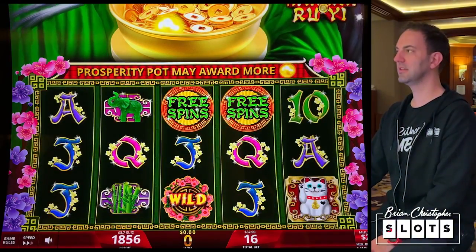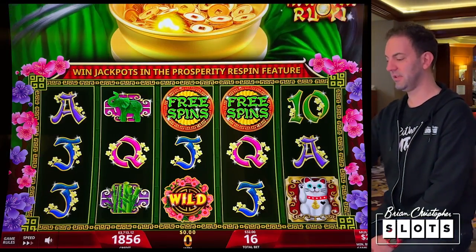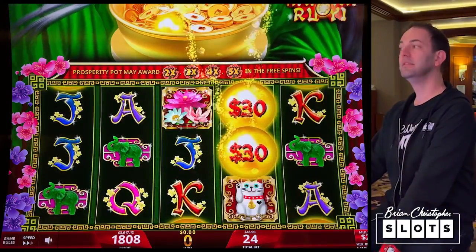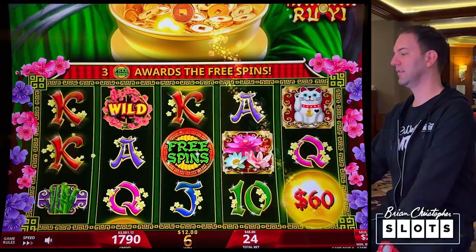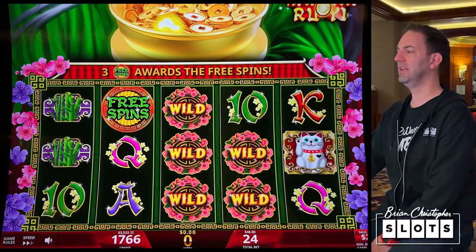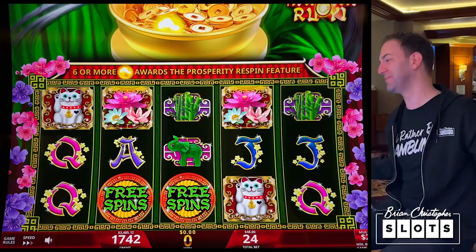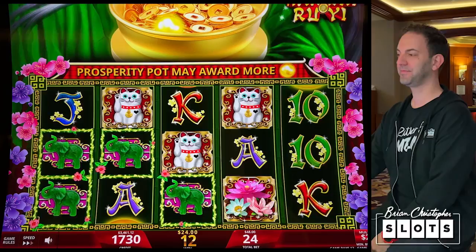The next bet I have is $48. That means we have like 14 spins and then we're down to even again. Let's do it anyway — let's have some fun. If we can get free spins at a $48 bet I'd be happy. All I could think about was multipliers and the bonus. Let's get it!